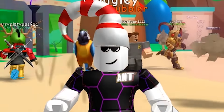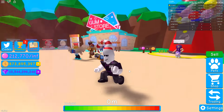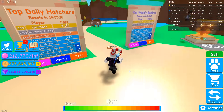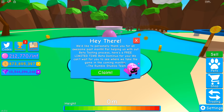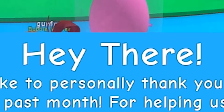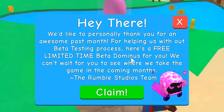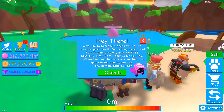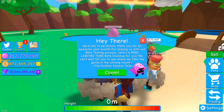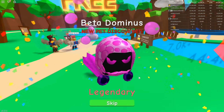We're back with a new Bubblegum Simulator video for the new update that just came out. Out of nowhere, a free egg appeared - a message saying they'd like to personally thank me for an awesome past month helping with the beta testing process. Here's a free limited time beta Dominus. The Rumble Studio is here - thank you! A free Dominus, I didn't even know this thing existed.